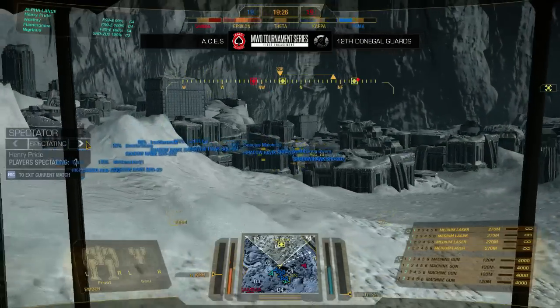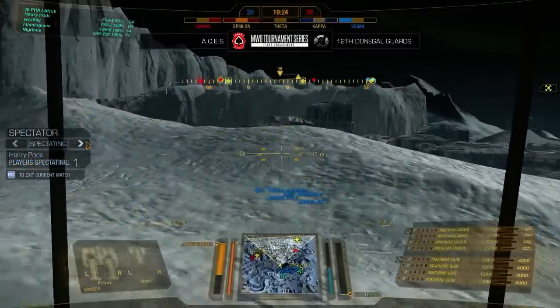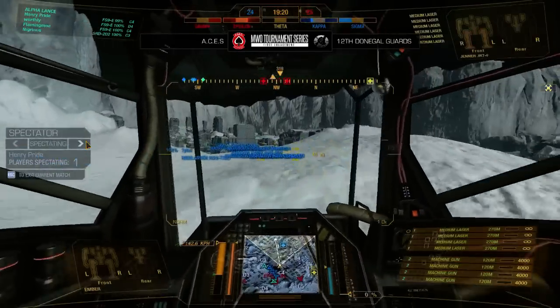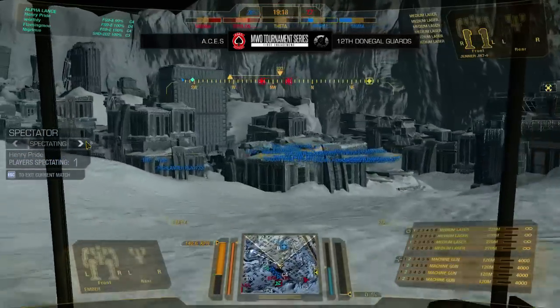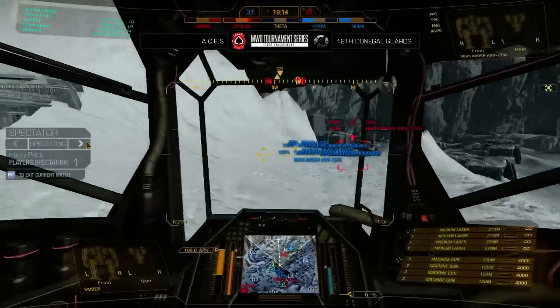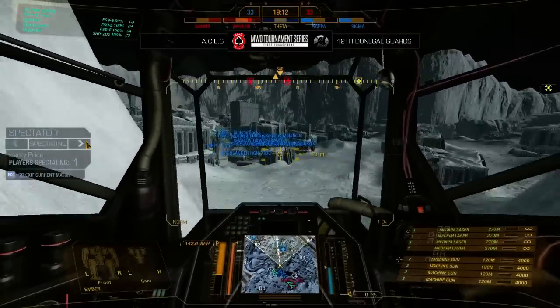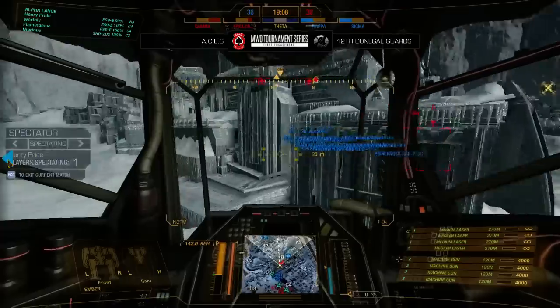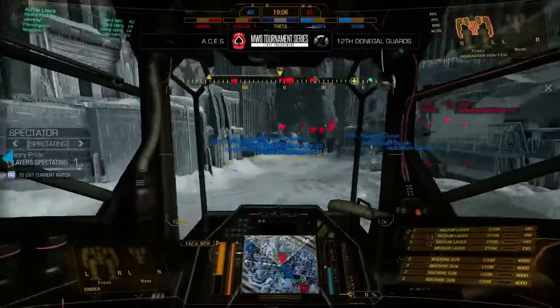This is going to be interesting seeing the difference in player numbers. Aces has actually gone after Theta. That is a question — when you're at Theta it's harder to get back on top. It takes time and it takes mechs out, so if the other team pushes on your main force they could have a numbers advantage. And we do see that happening now as 12 Donegal pushes over the hill.